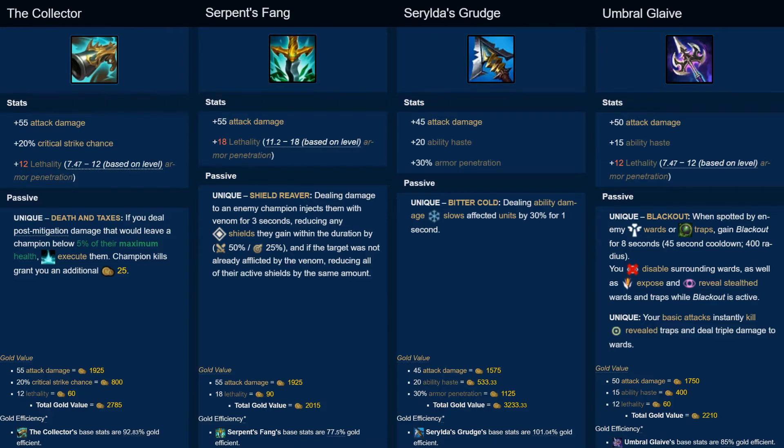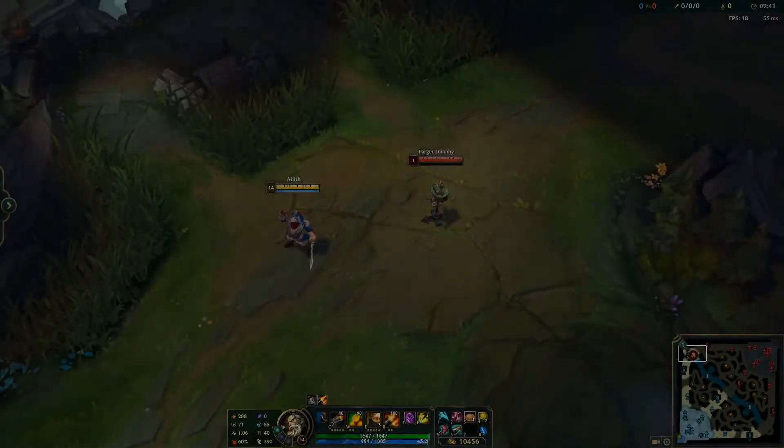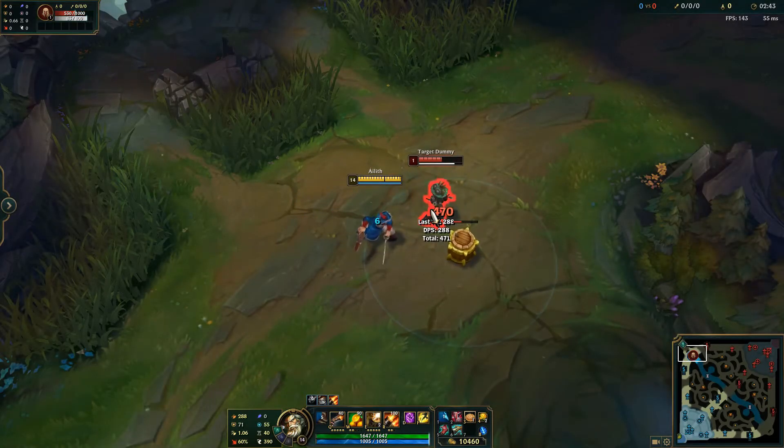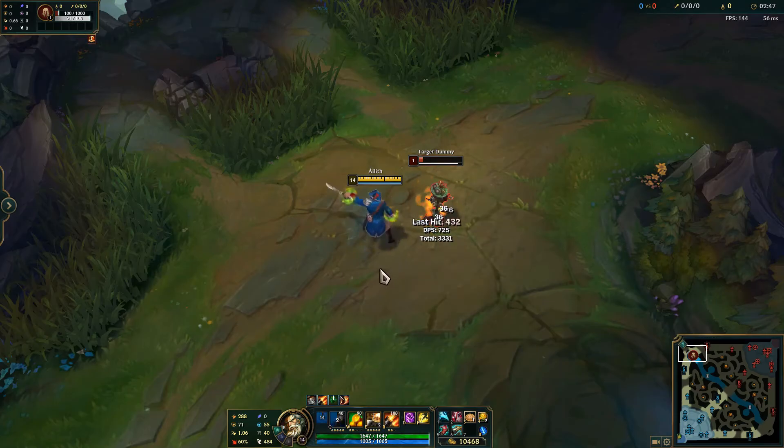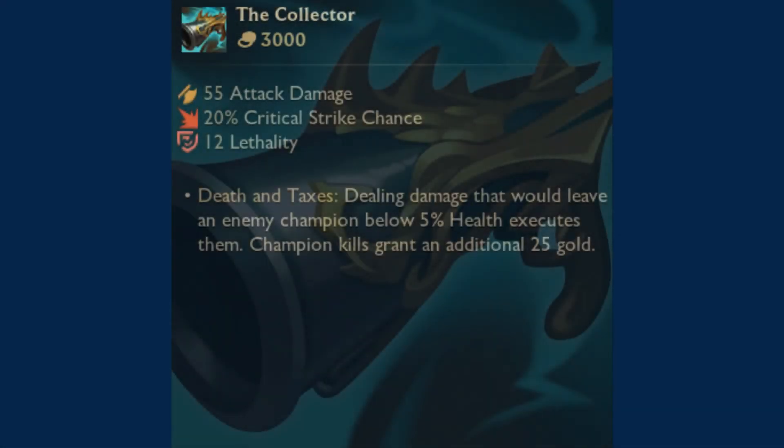There is one notable exception. Champions that build crit who also enjoy lethality, such as Gangplank or Graves, usually build the Collector in every game even though the stats aren't as efficient, because compared to other lethality items, the Collector is one of the more efficient ones if you enjoy crit.